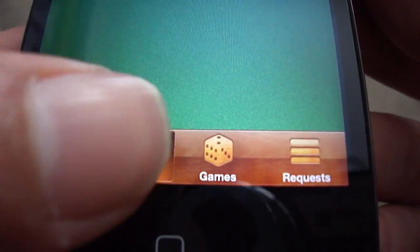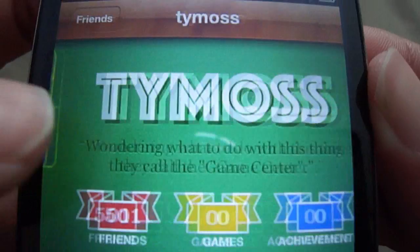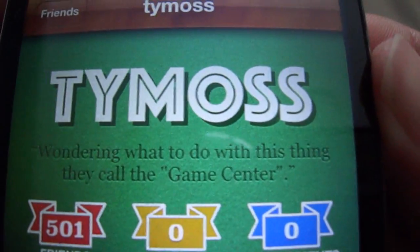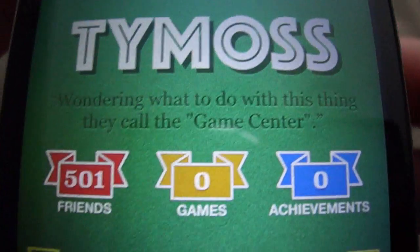So we go to the next tab which is Friends, and basically it just shows all the friends you have. So you can just click on your friends — this is Ty, that's his name there, that's his status there: "wondering what to do with this thing they call Game Center."